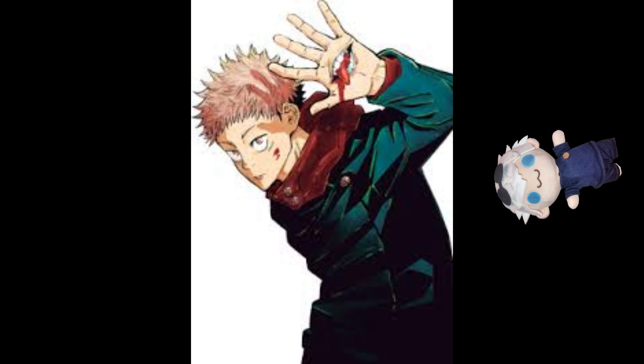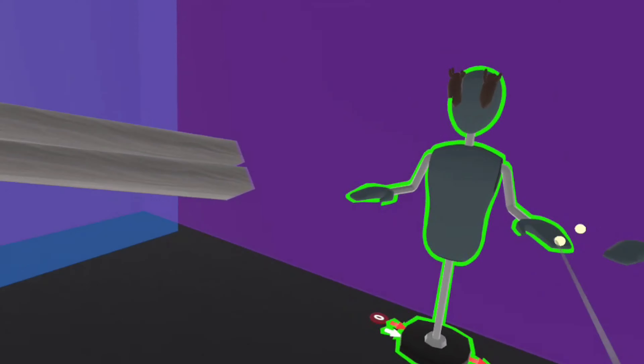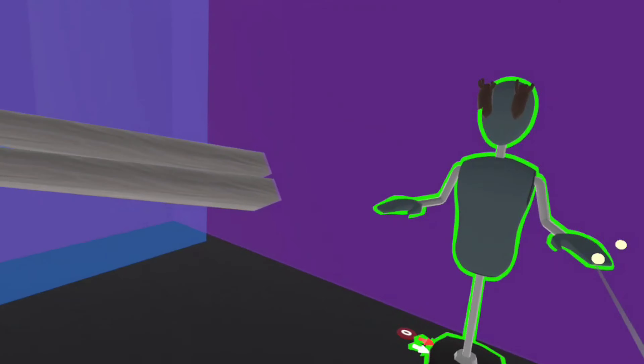After that, I finished the Jujutsu Sorcerer section. All the curse tools are done, all the Jujutsu Sorcerers are done, and I even have two free costumes for Maki and Inumaki. To clarify, you'll earn the powers of the character once you equip the costume — just so that makes more sense.